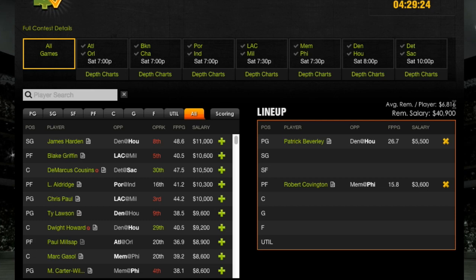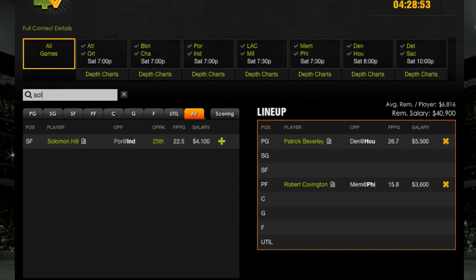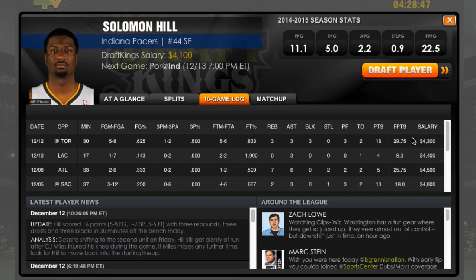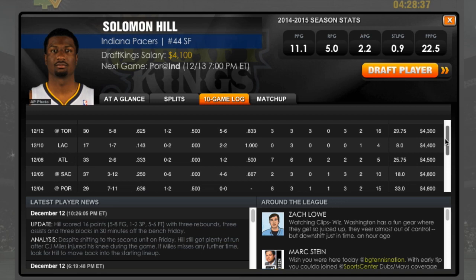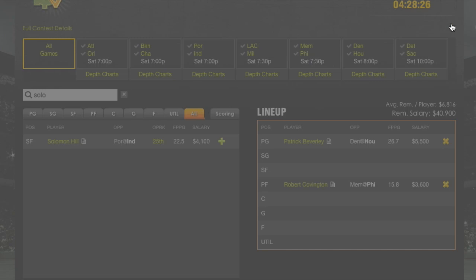As we go, keep an eye on the average remaining salary figure — right now we're at $6,800. Beverly was at 5.7 times value, a great value. Covington was my highest-valued player of the day. Scrolling through, Solomon Hill is a low-floor, high-ceiling guy. His last four games: 29, 8, 25, 18 — that's a little too much risk for me. I had him the night he had 8 points and it hurt. His minutes have been inconsistent and CJ Miles and CJ Watson have kind of taken over in Indiana. He's too volatile — I want to avoid him.